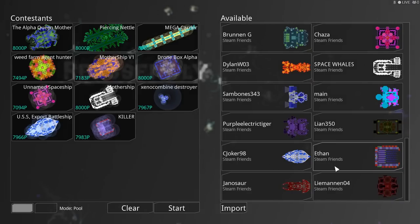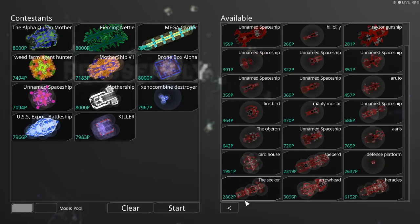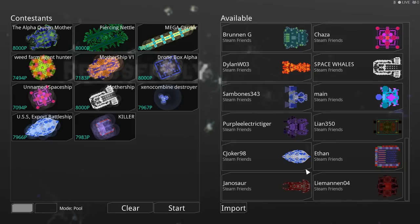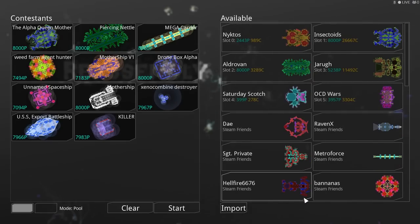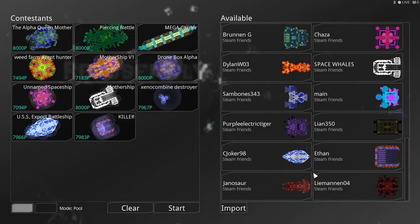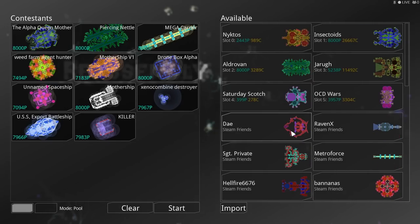Ethan's got one called Killer. Who's Ethan? Just straight up Ethan. And Janosaur — good name — but so close on the P count. That's all we have on my Steam friends list. To be on this list, all you have to do is friend me on Steam. I still have lots of room for friends, and if you have a creation it should appear here.